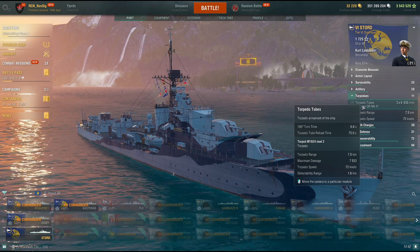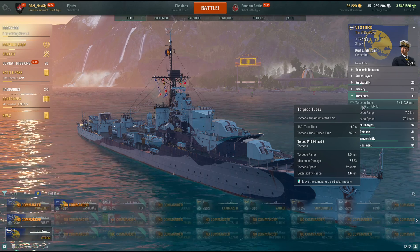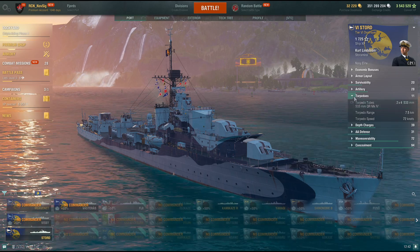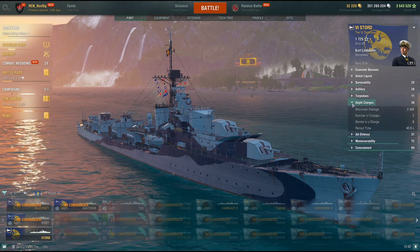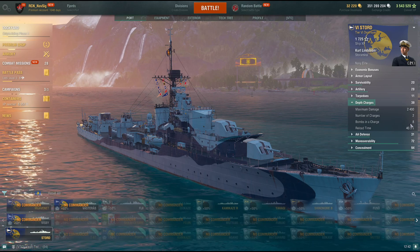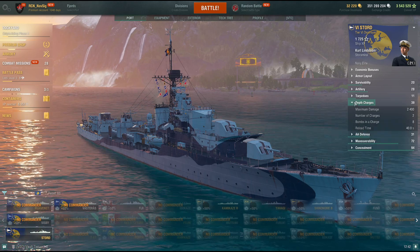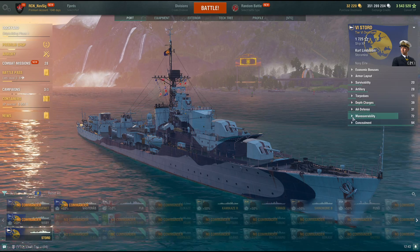Torpedoes have a 75-second reload, 7.5 kilometer range, 7,500 damage, and they're fast at 72 knots — but they can be detected at 1.6 kilometers, so they're a bit anemic. They won't surprise battleships and cruisers easily. For depth charges, you get a couple of drops, eight depth charges per drop, on a 40-second cooldown — that needs to be reduced by at least 10 seconds minimum; it's a pain.